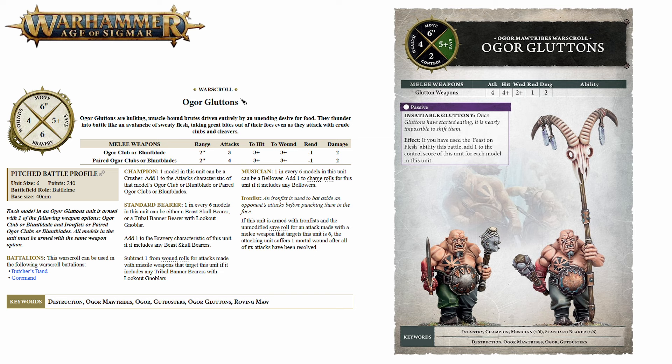The main troops for the Ogres are their Gluttons and compared to other armies' troop choices these guys are pretty chunky. With 4 health they can definitely take a punch despite only having a 5+ save. Their weapons have changed to reflect the new generic stat lines: they now have 4 attacks hitting on 4s, wounding on 2s, with 1 rend and 2 damage. It's not super terrifying but a full unit of 6 can throw out 24 attacks and do nearly 12 damage against a 4+ save unit.